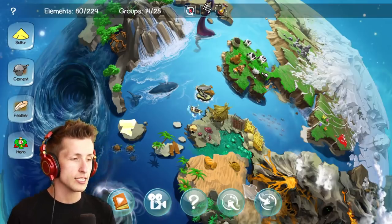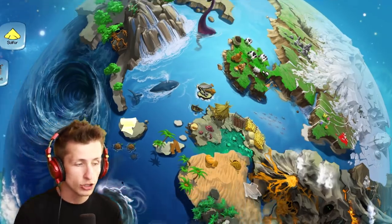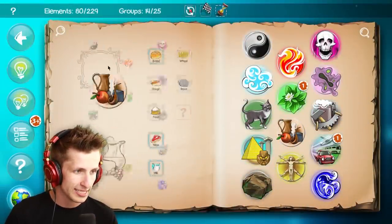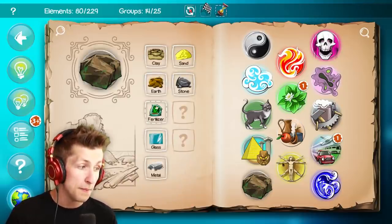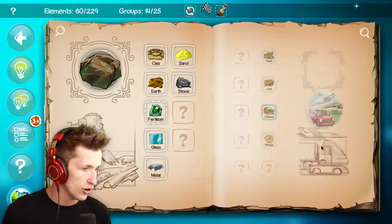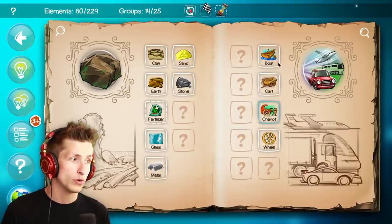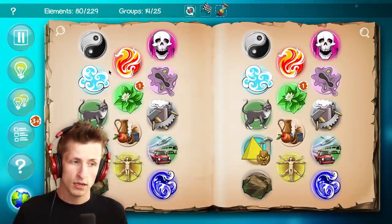I have a couple of ideas here. Metal goes well with some things — metal and cart, metal and wheel, metal and boat. I was thinking maybe like metal and boat makes a submarine, but apparently not. Something from these elements might react though.